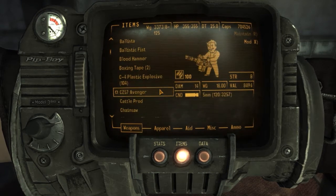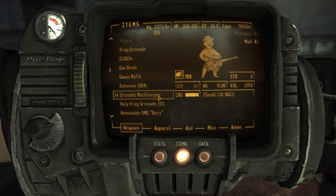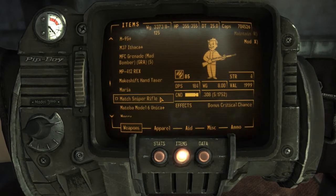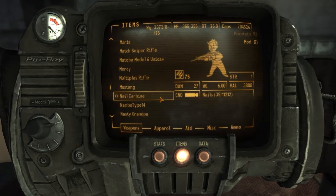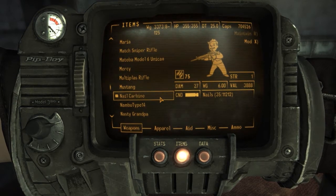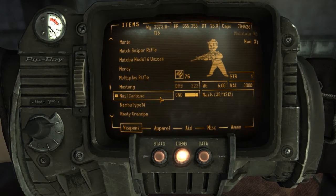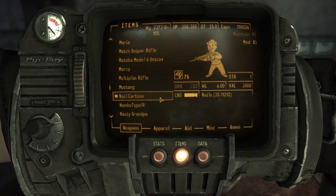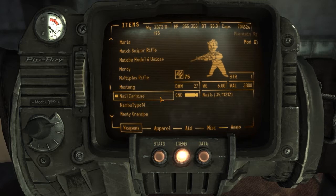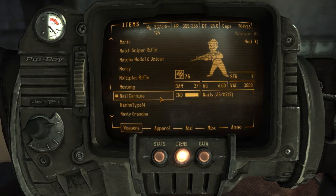Let's hotkey it because it's so hot. Nail carbine. Gun skill level 75, damage 27, DPS 323, weight 6 pounds, strength level 1, value 3,888 caps. It uses nails — 35 round magazine for nails — and we have a lot of nails.